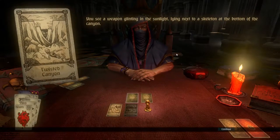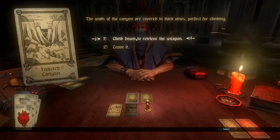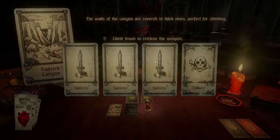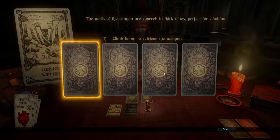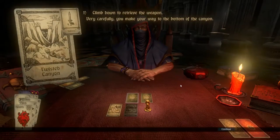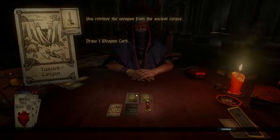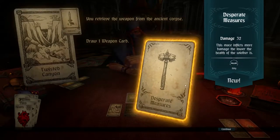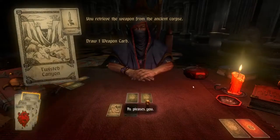You see a weapon glinting in the sunlight at the bottom of a canyon. The walls are covered in thick vines, perfect for climbing — I can leave it or climb down and try to get the weapon. Of course I'm going to try. This is one of those risk-reward card shuffles — you pick and hope it's not the failure card. I got it! I draw a weapon card — an awesome magic mace that inflicts more damage the lower the wielder's health. I'll replace my axe with that.